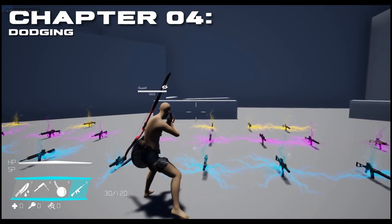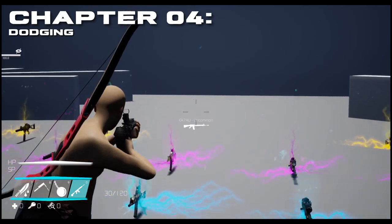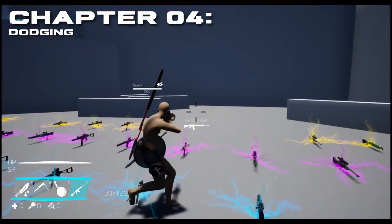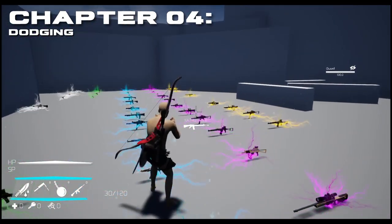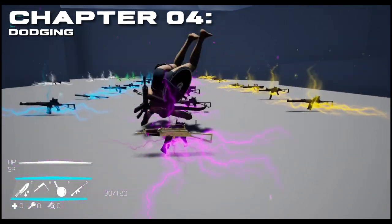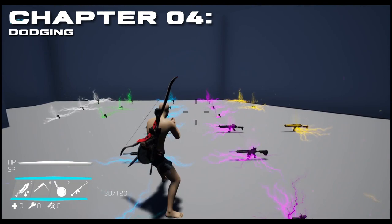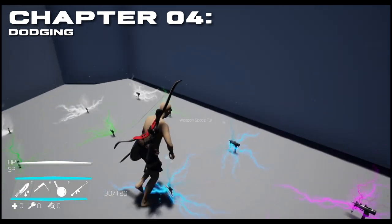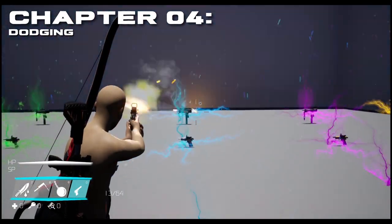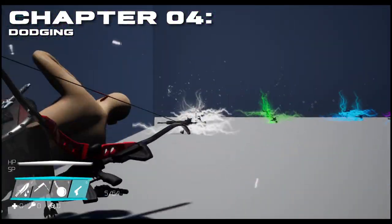I did mention the ability to dodge at the end of the last section, and that's what we'll cover next. When you enter a combat stance — holding a gun, sword, bow, or hand-to-hand combat — holding down the right mouse button and pressing the space bar will trigger a dodge. Dodging is a great way to maneuver out of sticky combat situations. However, like heavy attacks, dodging drains stamina, and when stamina hits zero you won't be able to dodge. So it's wise to keep an eye on your stamina bar or keep a few extra stamina potions on hand for emergencies.